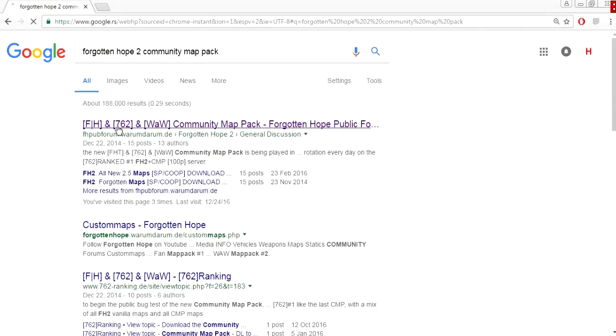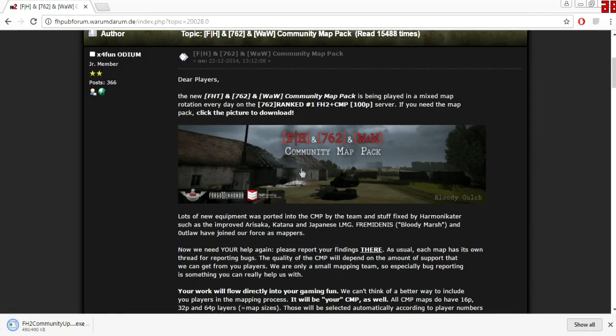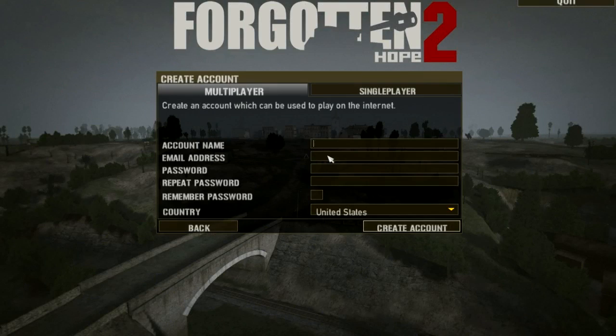When it's done, begin installing the Forgotten Hope 2 mod. Then download Community Launcher, which will help you get all maps in the rotation. Once you've installed it, you will have to start the game and register once more in it. This registration does not need email confirmation. That's it — you're ready to play.